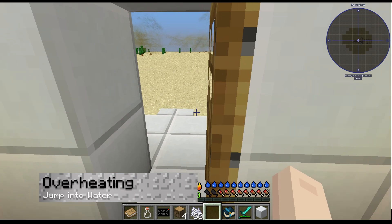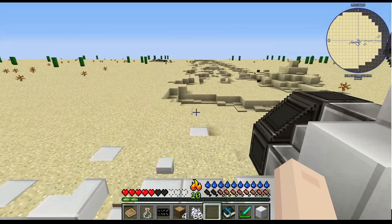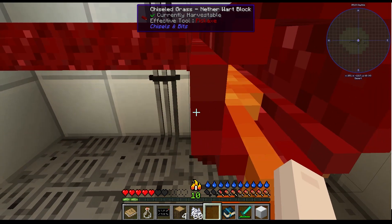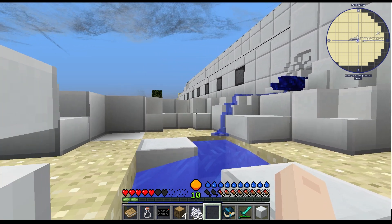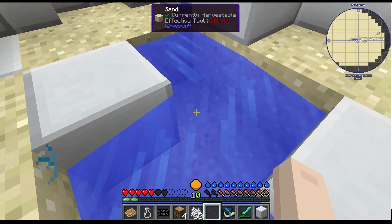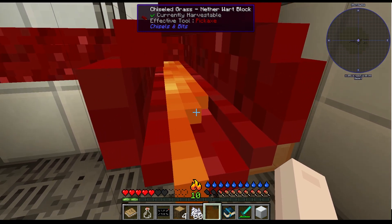Your character can overheat and become exhausted, which will eventually kill you if nothing is done about it, so make sure to jump into liquid. Players can find a stream of water outside of the ship, but there's also dripping lava inside that can achieve the same goal. If you're unsure when overheating is happening, make note of the ball icon near your hotbar. This will be grey when a player isn't too hot, but it slowly turns orange as your character overheats. If left unchecked, it'll turn into a fire icon that shakes and will damage your character.